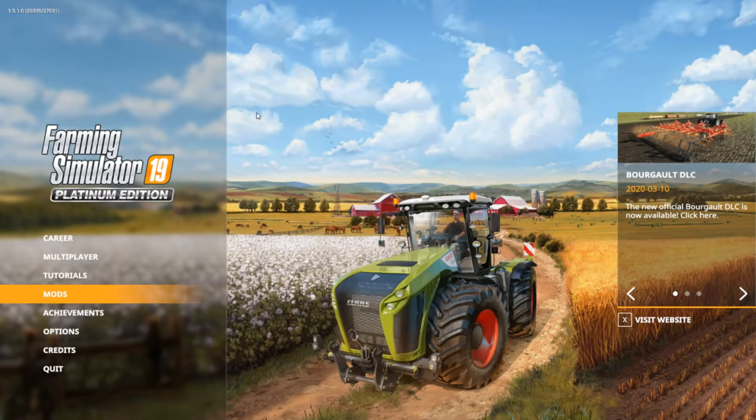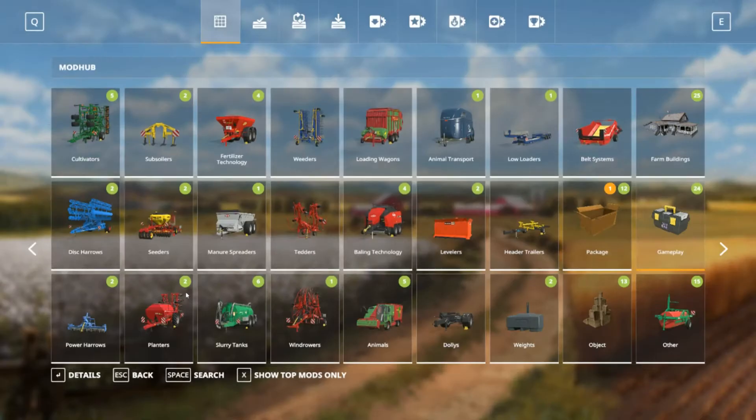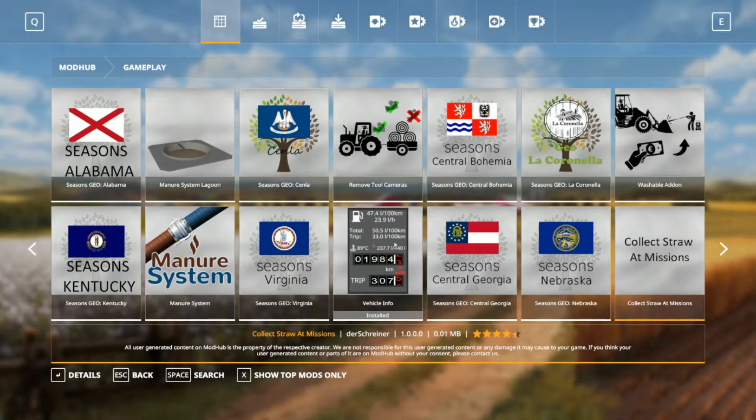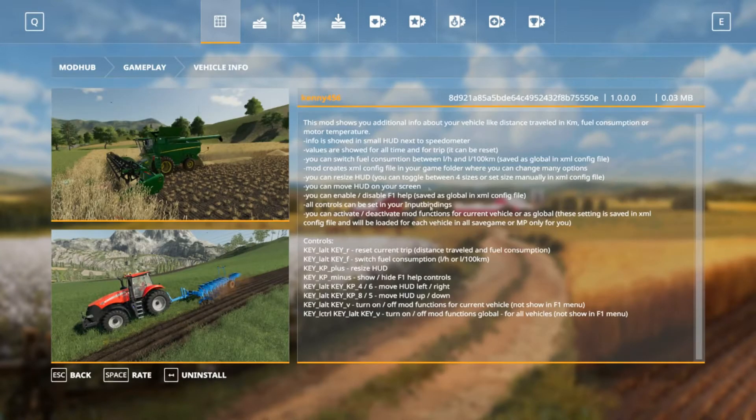Hello and welcome to Farming Simulator 2019 Mod Showcase with me Kevin Sawyer. This one is called Vehicle Information HUD and it's version 1 of this mod, made by Kenny456. You can find it on the mod hub - if you go into mods, scroll over to gameplay, scroll through mods and you'll find it here: Vehicle Info.